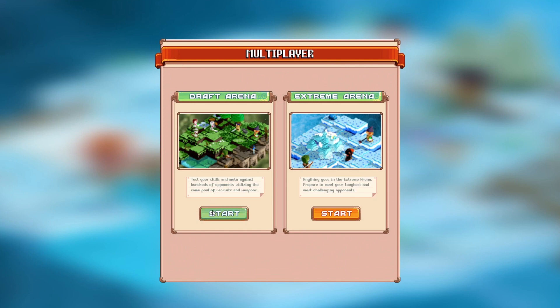The first arena is Draft, where all players are on a level footing, where they can bring their recruits, potions, and a predetermined selection of both weapons and armor into the fight to see who will come out on top.